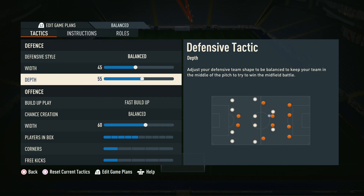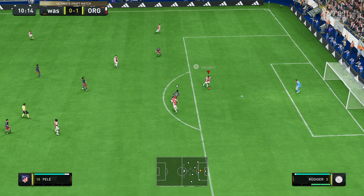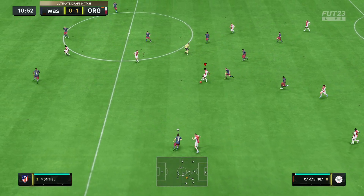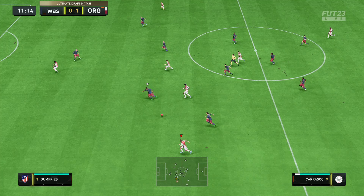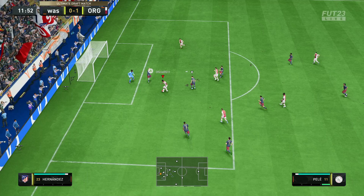In terms of the depth, we've gone for around about 55 — you can push this up to around 60. The reason we elected to go to 55 is because the build-up play is set to fast build-up. When you play fast build-up it forces a lot of your players forward, which can pull players out of position. It makes for really good counterattacks and attacking in general, but when you lose the ball in transition you can sometimes notice a few players are out of position. That's why we elected to have a slightly lower depth of 55.